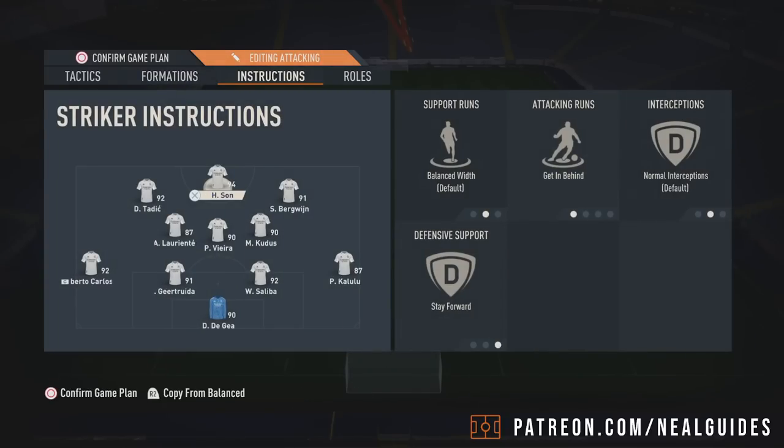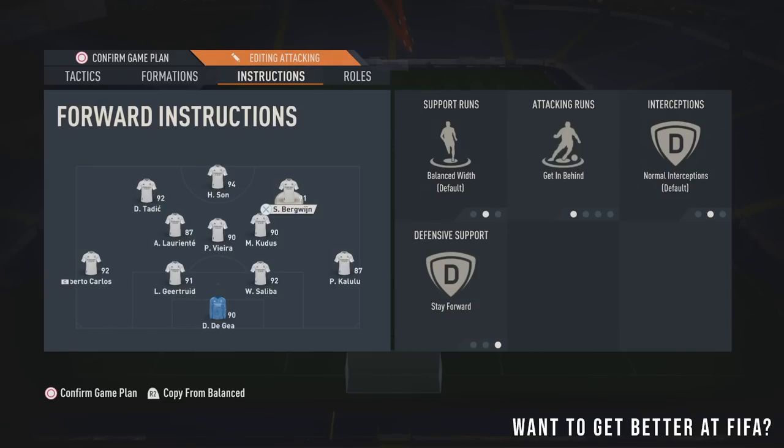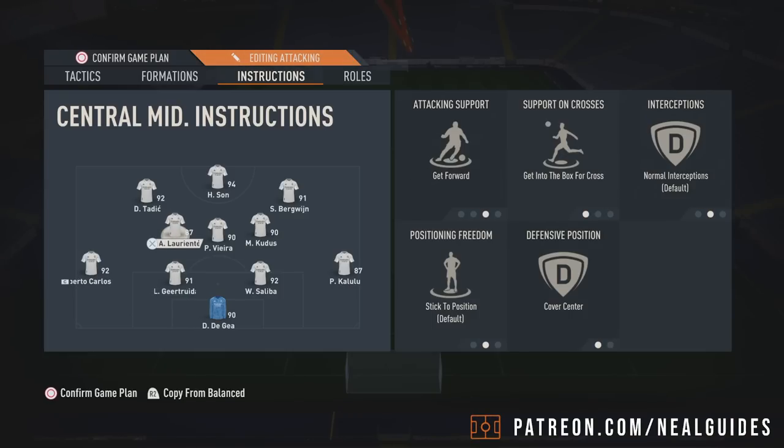This is the formation I need to use if I need to get the goals. You can use anything here — 3-5-2, 3-4-2-1 — any of the formations I recommend, any of my attacking formations. I'll let you just copy these tactics. These are the typical tactics you would have seen anyway, so you can literally just pause and copy. Nothing really changed here, so there's no point going over it.